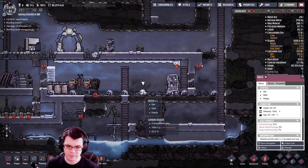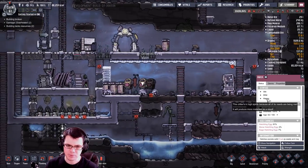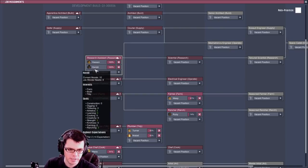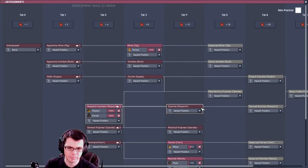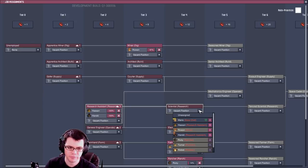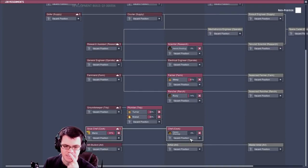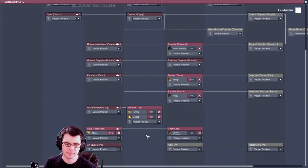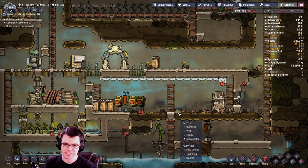If we take a look at the happiness of a critter, a happy critter produces more materials. Current morale is 16 and 10. So both of my research assistants can actually move up to scientists now — that's what I want to do. Sun's going to move up to chef, and then Marie might move to being the scientist.